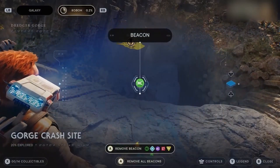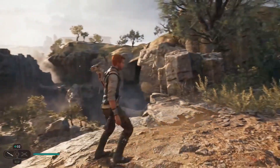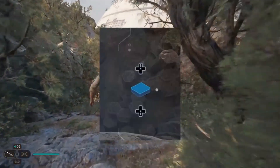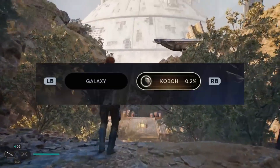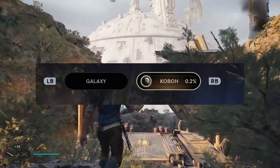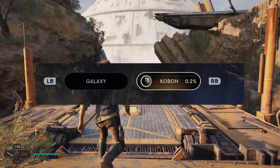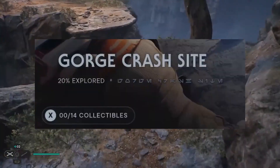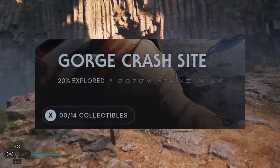The next cool thing we see for the UI is the map that BD1 brings up. The map seems very similar to the one from the first game, where you can maneuver between different levels using up and down on the D-pad. You can also see what planet you're on, the percentage of completion at the top of the screen, navigate to the galaxy map, and see the name of your specific location and the percentage explored for that area.